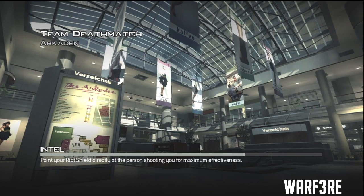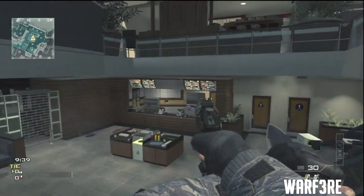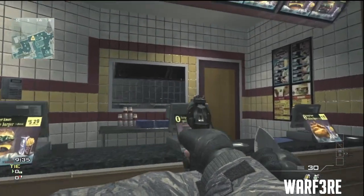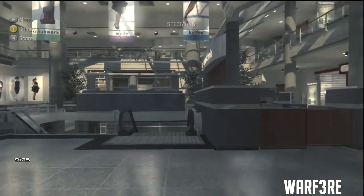The second Easter egg is on Arkaden in Burgertown. It's a huge teddy bear inside the little window inside Burgertown. To get to this, you've got to go to spectator mode. I'll show you right here.